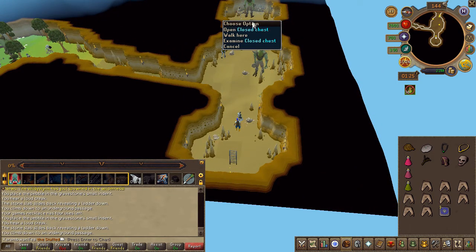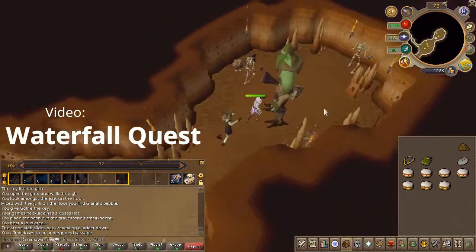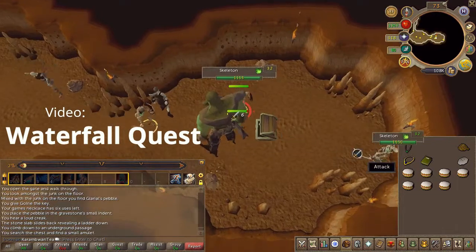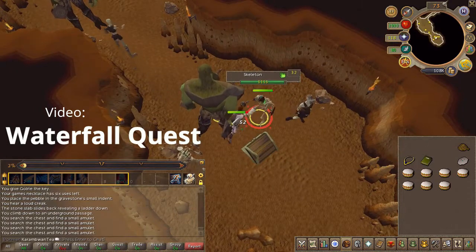Now pause. If you don't have the Gleros' amulet, this is your chance to obtain one. Go ahead and open the chest and search it. You can do the old drop trick method where you just get an item, drop it, grab another one, drop it again until you have a few. You only need one for the quest but it wouldn't hurt to have an extra.